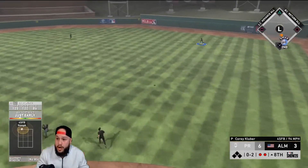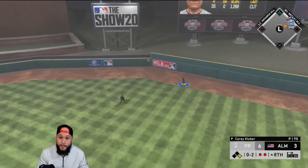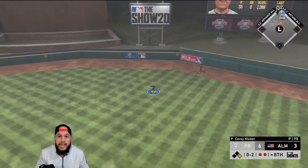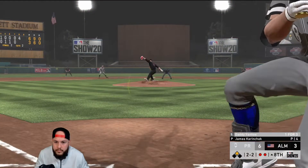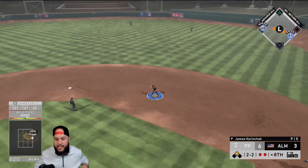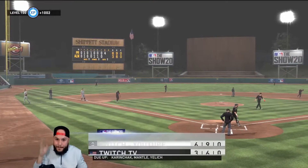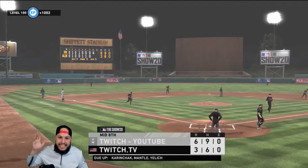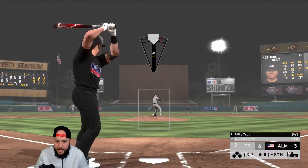Babe Ruth not done yet — another extra base hit by Babe Ruth. If he's not the best hitter in the game, he's right up there with Mike Trout. Good pitch — that's a dot with two strikes and he guesses out, that's the third out of the inning. We're going to bring in Billy Wagner here for the eighth and save Goose Gossage for the ninth, hopefully in a save situation. Full count — let's give him a slider.